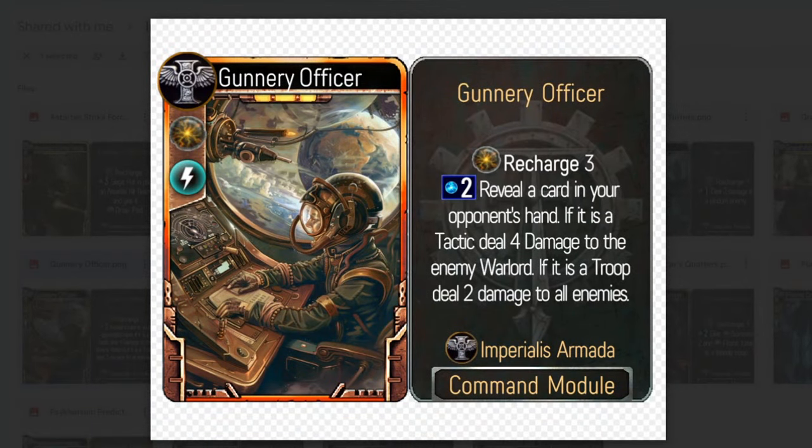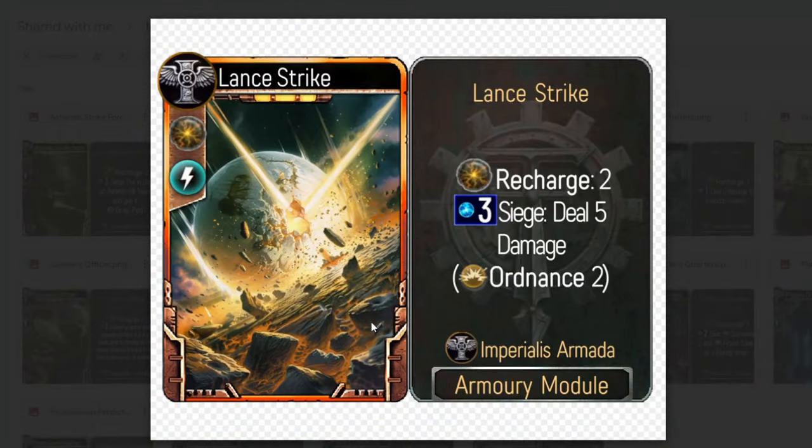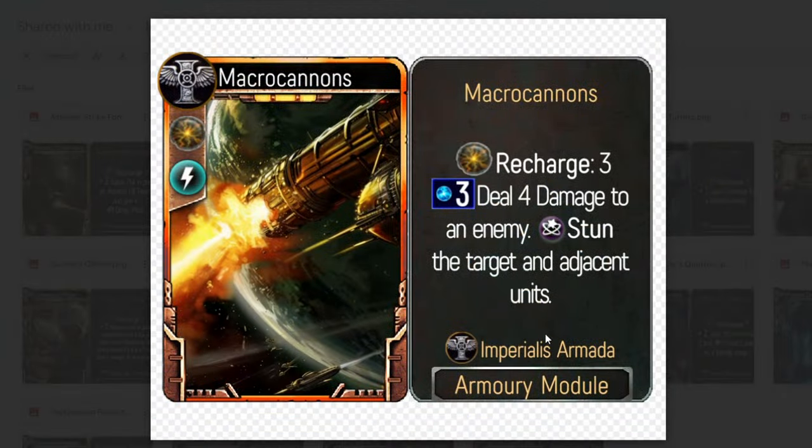The Gunnery Officer has recharge 3: reveal a card in your opponent's hand — if it's a tactic, deal four damage to the enemy Warlord; if it's a troop, deal two damage to all enemies. Really, really good, hence the recharge 3. Then the Imperialis Armada Breachers has recharge 1: create an Armada infantry in your hand at one less cost. This is very strong for extra resource generation, and since it doesn't say random you probably get to choose from three options, making it constantly very powerful with such a low recharge.